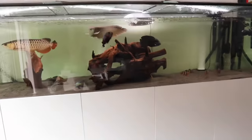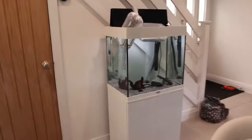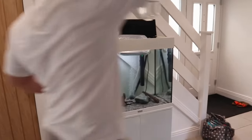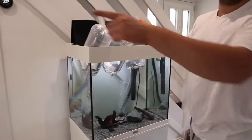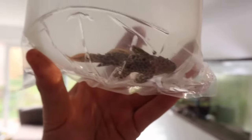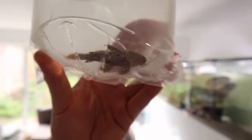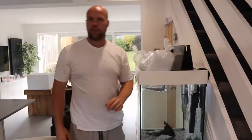I think that's one of the other Plecos — or it might even be the Giraffe Cat. Put him in there, that's great. You can see my Plecos, and there's the Giraffe Cat, he's in there. There's another Pleco, it's an L114 — kind of like a Cactus Pleco. I'm pretty sure it is like a Cactus Pleco but a different L number. They get sort of wider with scales on them.